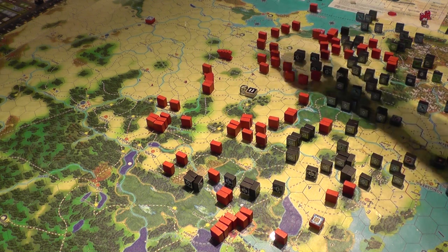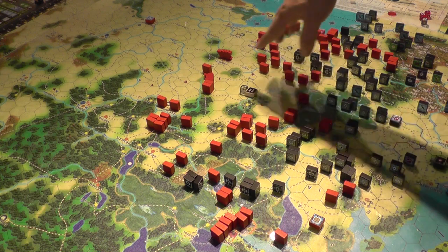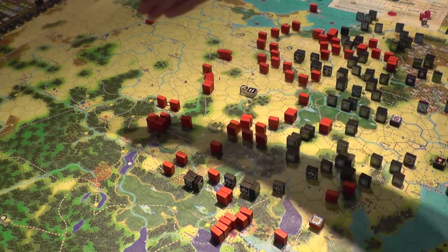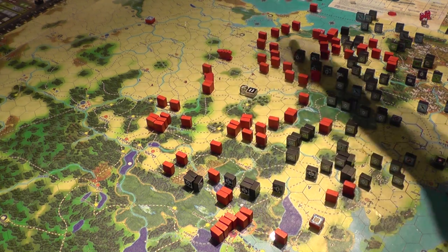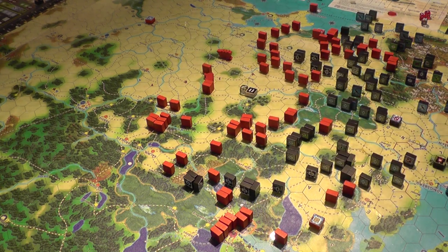As the Soviet player, we've ceded this territory, trading space for time. We're trying to build a line here and build as many infantry and army units as we can, and try to hold around here until we get those heavy reinforcements that come in later in the year — towards November and December — which will alleviate the pressure and really change the game significantly.